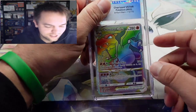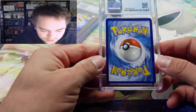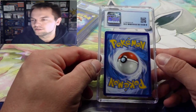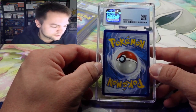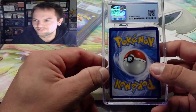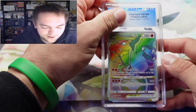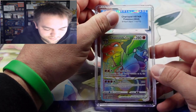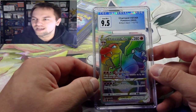We're winding down with a few cards left. We've got the Charizard rainbow V Star from Brilliant Stars. I want you guys to know I pulled pretty much every single card here — I think only maybe two I did not pull in this entire grading. I had this card in a nine and wanted to upgrade to a nine-five. Yes! We got the nine-five.